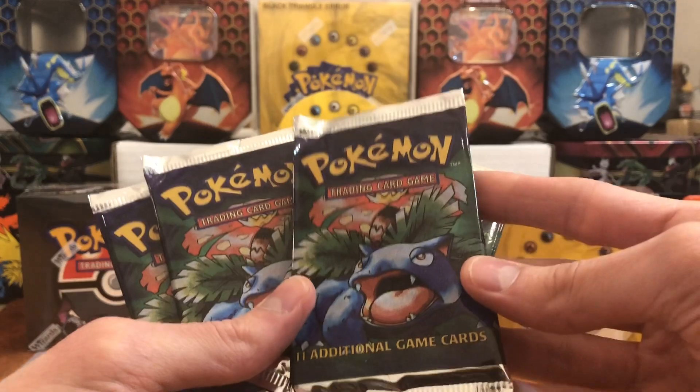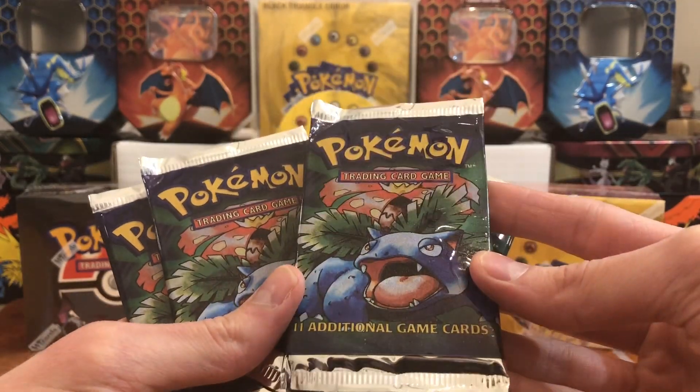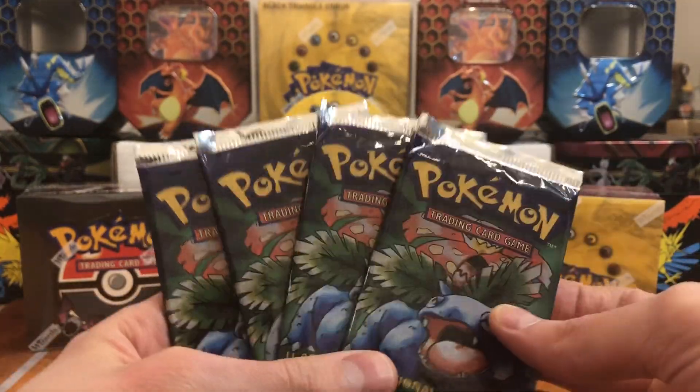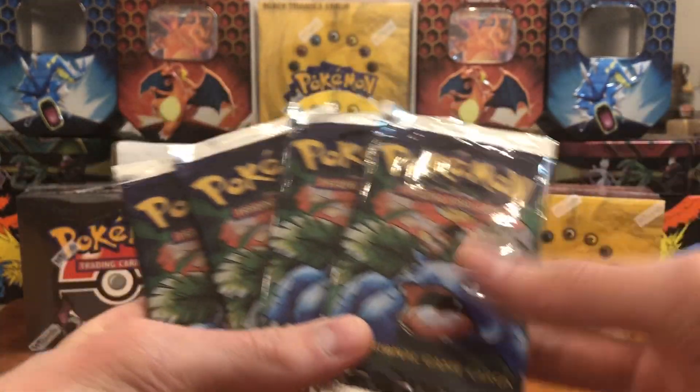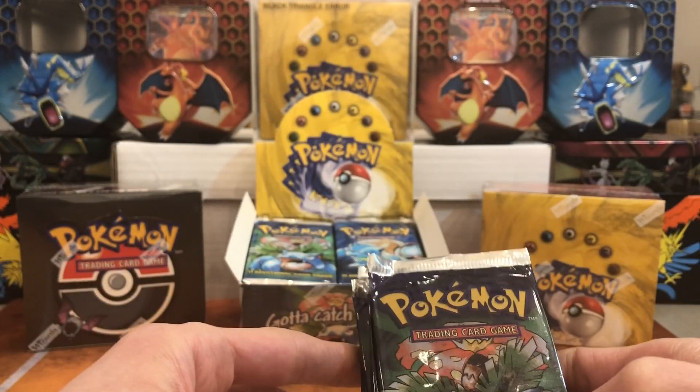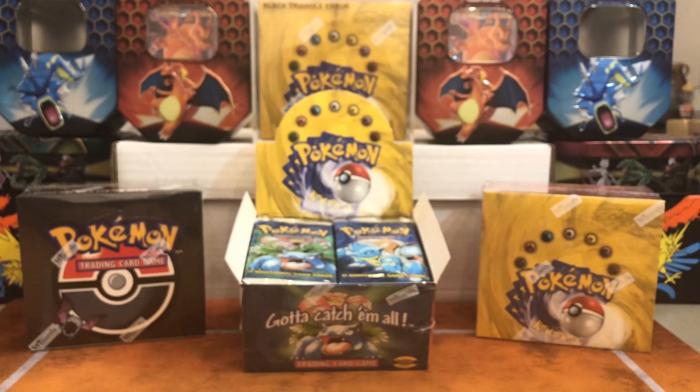These are darker variants. Supposedly you can get the no-stage-error Blastoise in these, so we're gonna hopefully hunt for that. We'll have four chances — you never know, maybe we'll get that, maybe we'll get the Charizard or the Venusaur or anything cool like that.